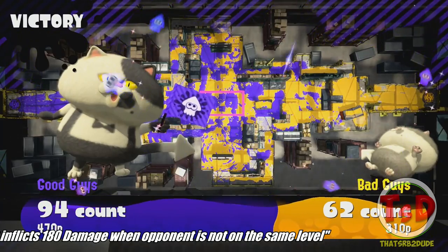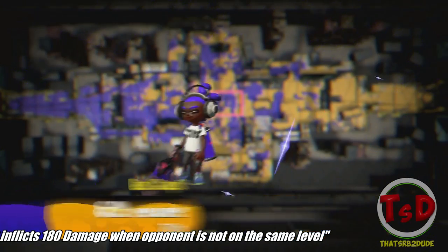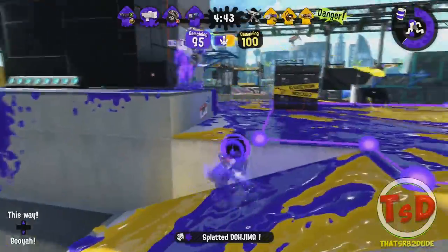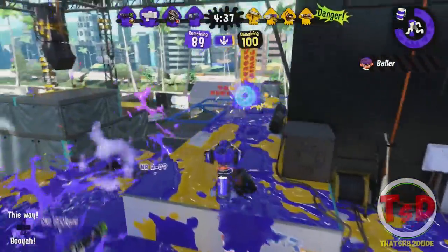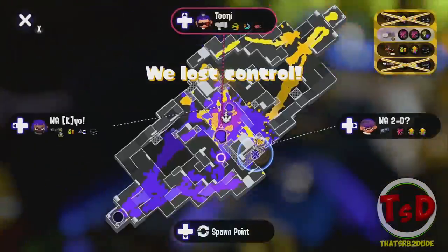There seems to be a nerf to Baller as well. This special weapon no longer does 180 damage when there is a height difference. So I assume if you're using Baller and someone is above or below you, they most likely will not be inflicted with 180 damage — it'll probably be significantly less. But if it's on the same level, I'm assuming it will continue to be 180.